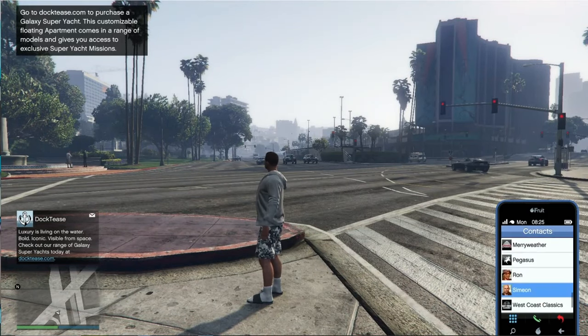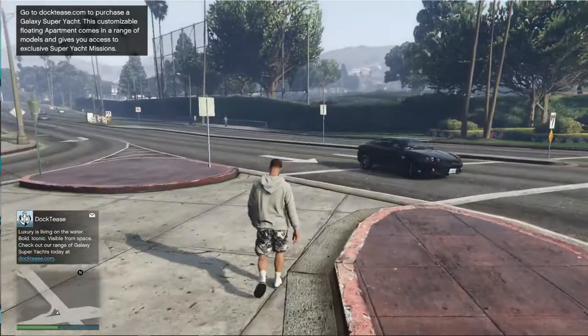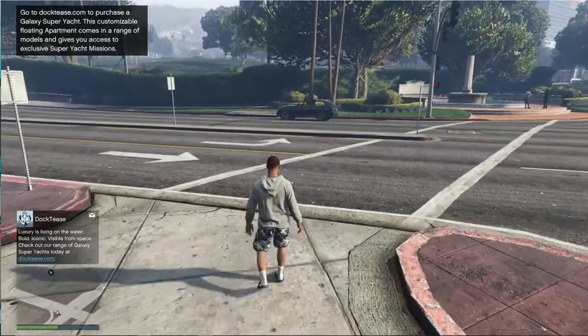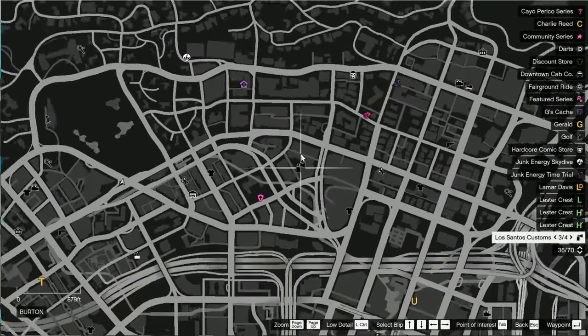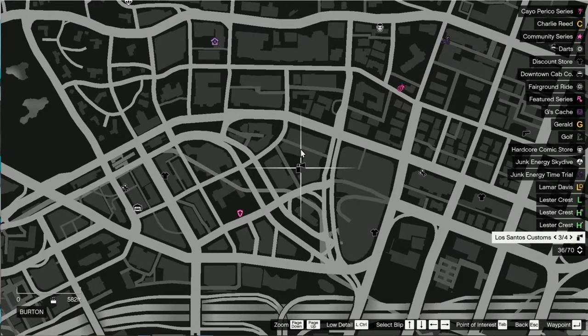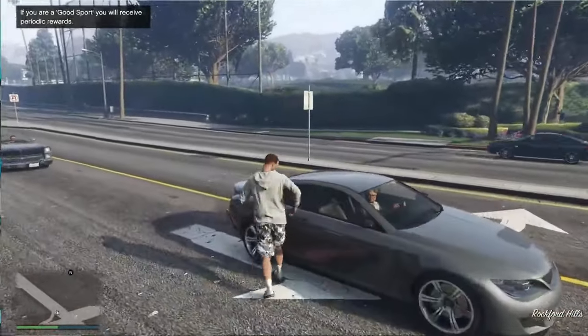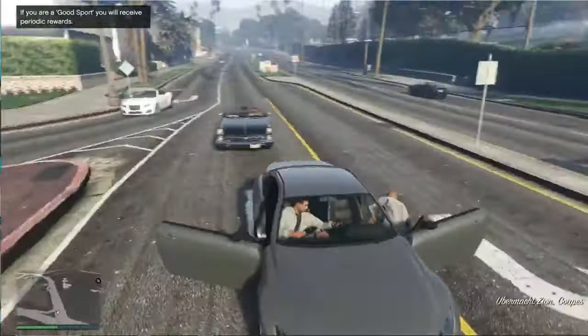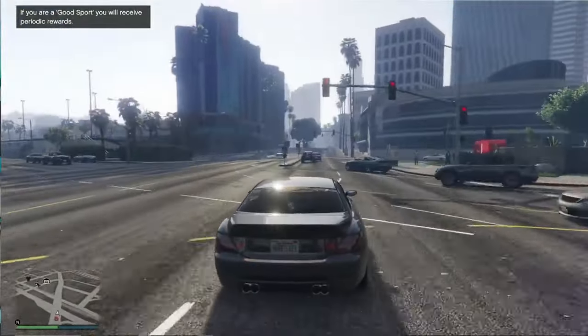The last steps of the glitch are to open up your phone, go to contacts, and call up the mechanic. From here, have the vehicle that you just got for free delivered to the nearest road. Get inside the vehicle and head over to the nearest Los Santos Customs. These are all over the map — there are four of them. Drive the car inside the garage and you can go ahead and sell it to make a profit of millions of dollars.